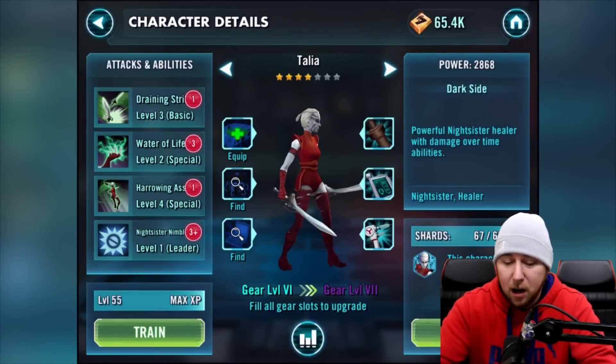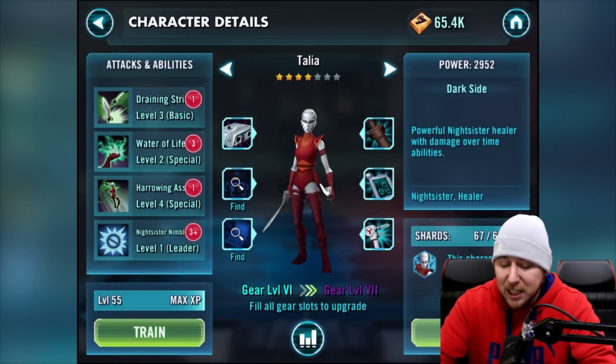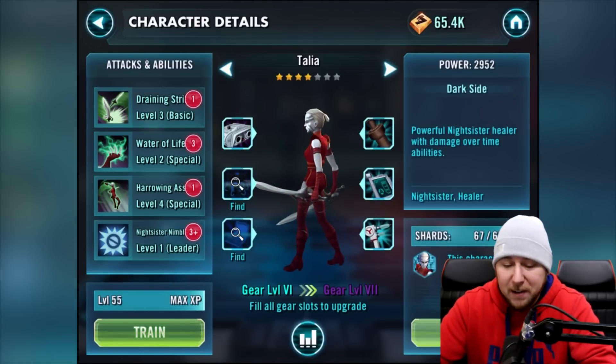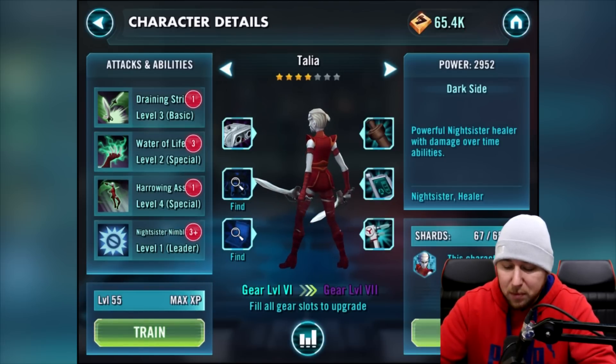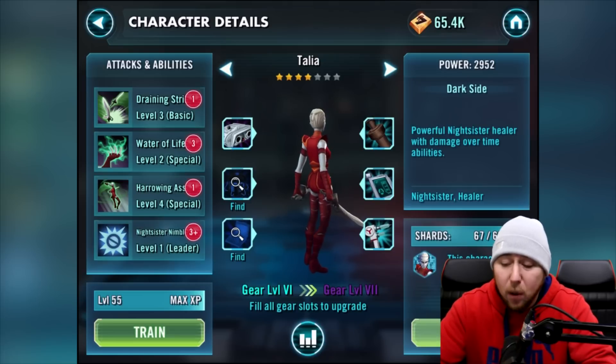She's up here — awesome, we can equip that on her. We can actually promote her! How much do we need? We need 250,000 gold. Once I rank her up she's going to go even higher. At the moment her power is 2952, and once we take her up to five stars that's going to be even higher.